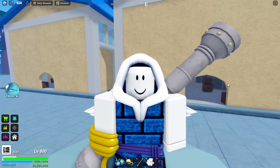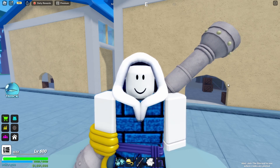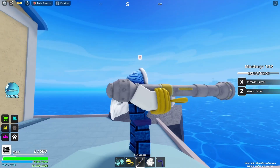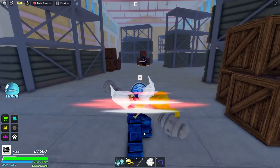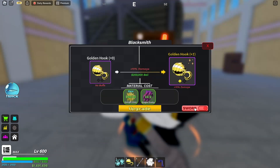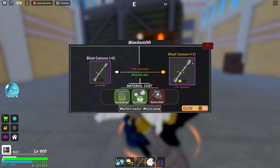Now that you know how to get the Aurora Steel, what can you do with it? Aurora Steel is a material you can use to upgrade weapons. An example is the Blast Cannon right here. If I go to the blacksmith and talk to him and click yes, you can see that Aurora Steel is one of the material costs to upgrade the Blast Cannon.